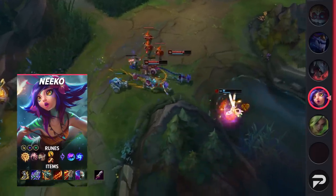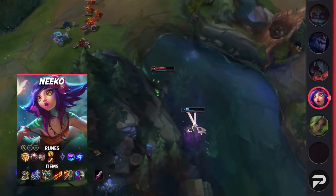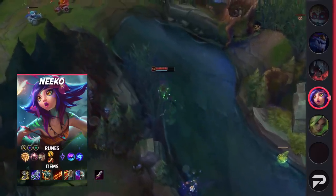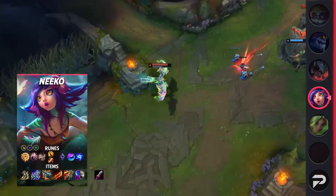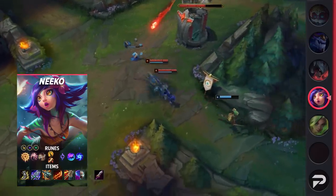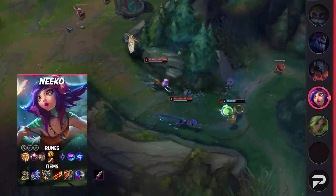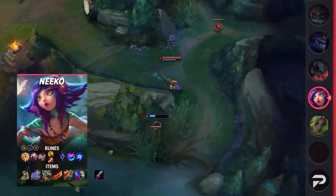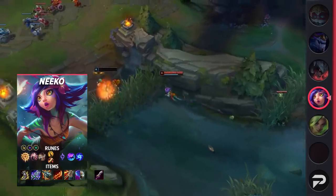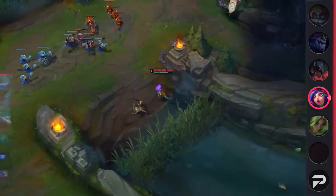Let's take a look at the setup for AD Niko Top. For your runes, run Press the Attack, Presence of Mind, Alacrity, Coup de Grace or Cutdown, Celerity, and Gathering Storm. Secondary runes being Attack Speed, Adaptive Force, and Health. For your items, start with Doran's Blade, Berserker's Greaves, and then go for Blade of the Ruined King and Kraken Slayer. Next, grab Guinsoo's Rageblade, and then two situational items. Good options are Runaan's Hurricane, Hullbreaker, Wits End, and Titanic Hydra.